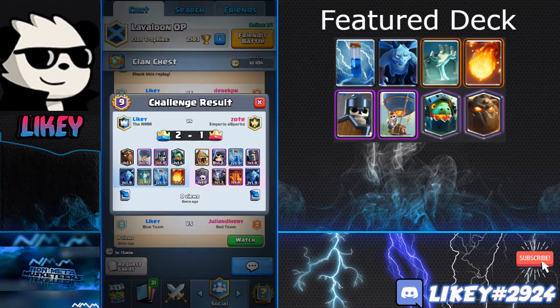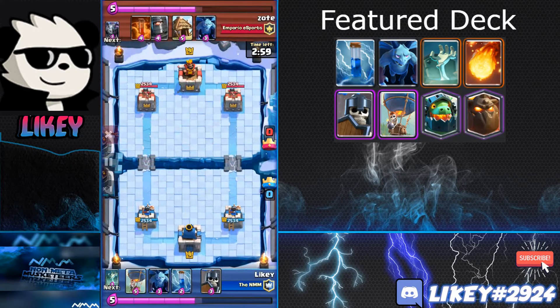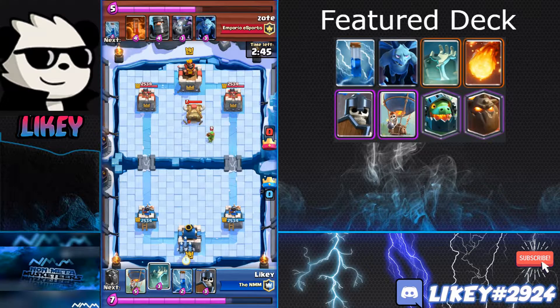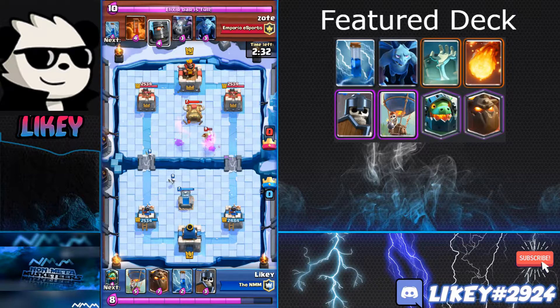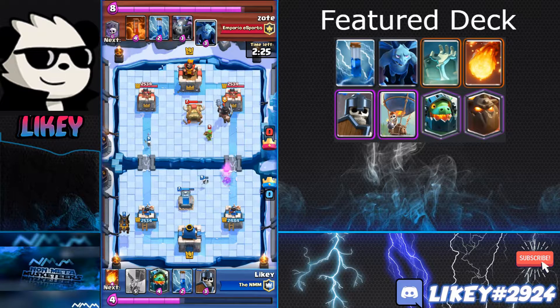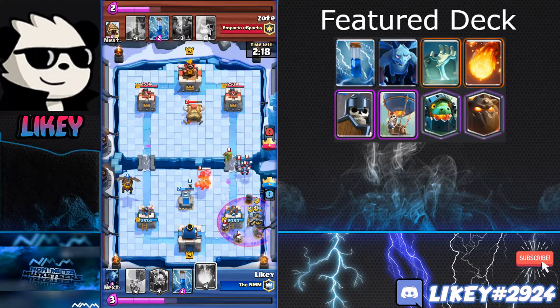I'll show how to bypass huts: in Pekka Hut they'll place their hut, but if you just go Lava Loon opposite lane the balloon completely bypasses the hut. Also their goblins can stack so since Lava Loon is beatdown you can take chip. I place the Lava Hound in the back corner — the best placement — giving the most time to build up your push and bypass a lot of stuff.